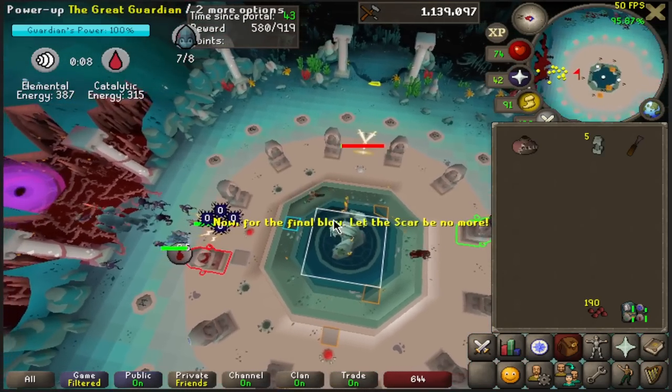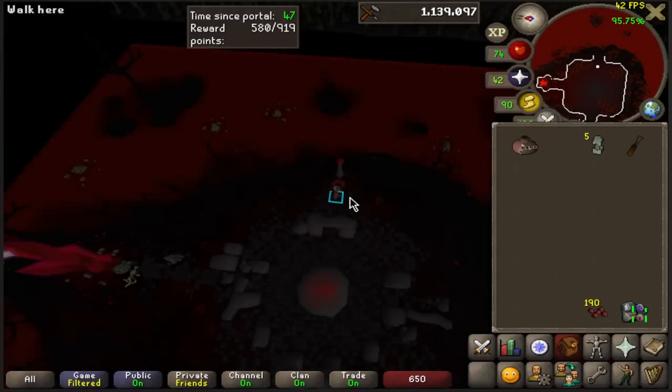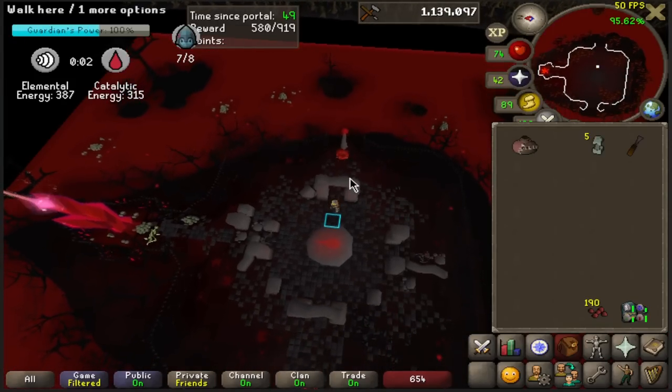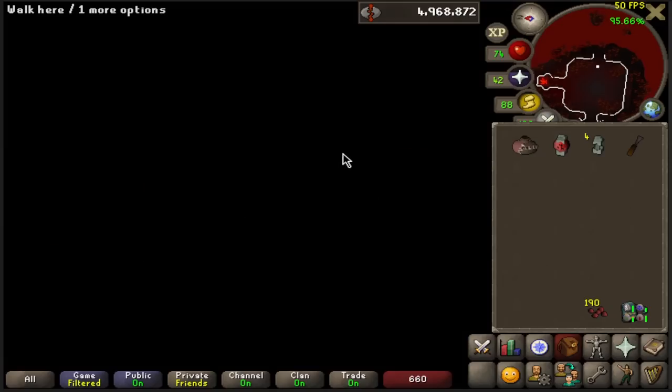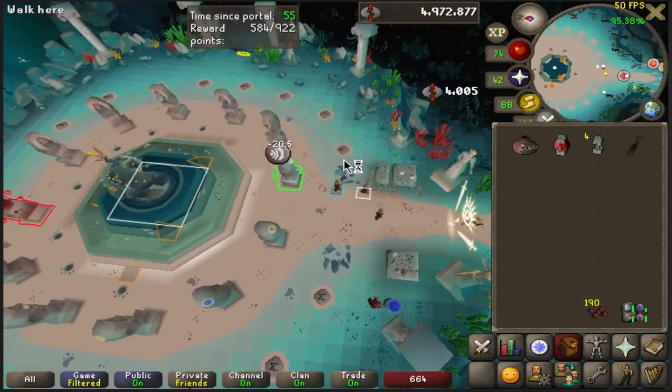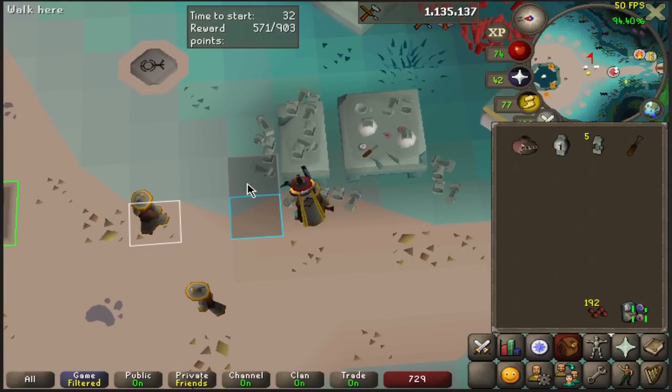If a good altar stayed open, grab a cell to repair a barrier, then go back into the altar and stay there until the timer hits 0 seconds. If you leave then, your cell will not get wiped and you can make a Guardian to collect some Runecrafting XP.